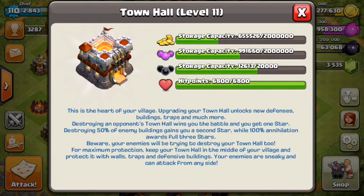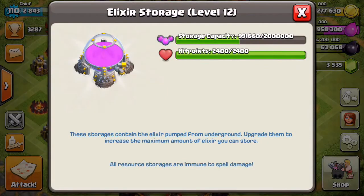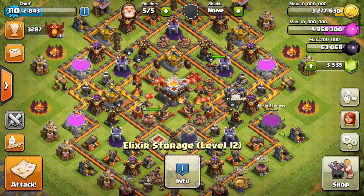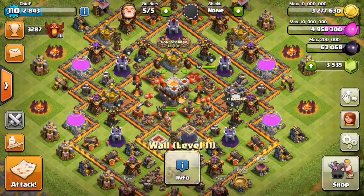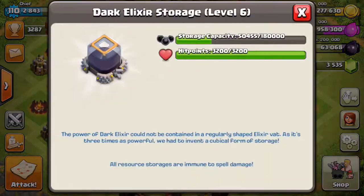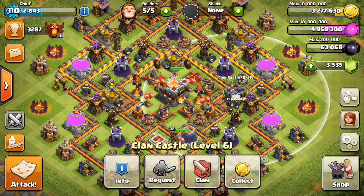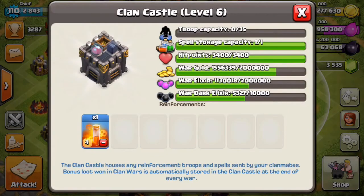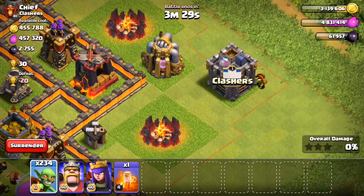Taking a look at Town Hall 11, they showed us the storage capacity inside of it, which is going to be 2 million gold, 2 million elixir, and 20,000 dark elixir. The regular storages of elixir and gold are going to hold 2 million apiece, which means you can have a maximum of 10 million gold and 10 million elixir at Town Hall 11. Dark elixir is not going to change — it's still going to be 200,000, because they lowered the storage capacity at level 6 to 180,000. So in total: 10 million gold, 10 million elixir, and 200,000 dark elixir.